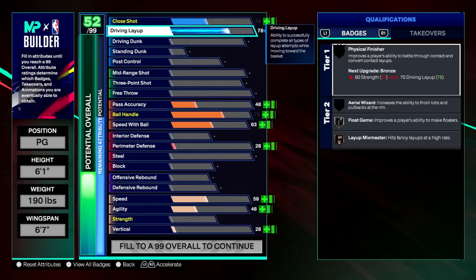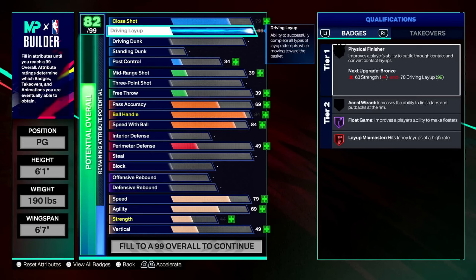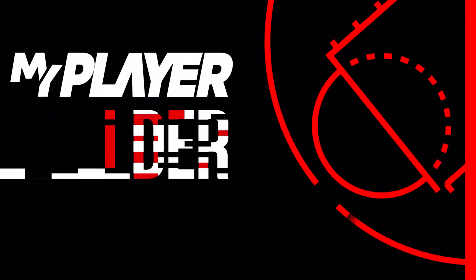If you're the type of person that doesn't want to do everything on the court and just really wants to be good at two things at most, then this is the route you should take. I'll eventually make a build like this — just go straight for those legend badges and be absolutely elite at whatever I choose. I plan on doing a couple, not sure which category, but I definitely plan on doing this in the future.